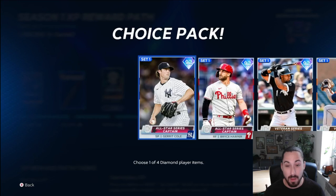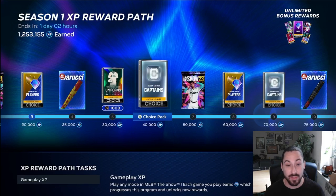I think all the cards in general are going to be collected. So I think you should hop on these cards now as they're super cheap. That means getting the ones that are in this Season 1 XP reward path, as well as all the Captain's cards. Make sure you buy these cards — you should have these cards in your inventory.